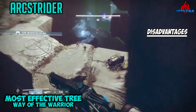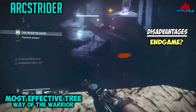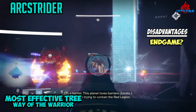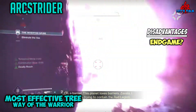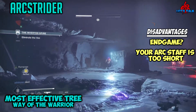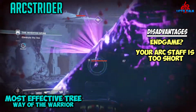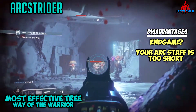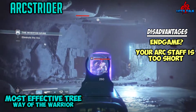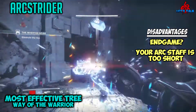On to the disadvantages. First, in the end game — Nightfalls and raids — Arc Strider loses its edge for the general player. Only people who master up-close combat can truly destroy in the end game, and you can die rather quickly, so knowing when to get hyper aggressive and when not to is the true difficulty of this subclass. The biggest disadvantage is that the Arc Staff is too short. It has little to no range, though it is a true add killer — you can clear a whole room of adds quickly. But being melee range hinders you against bosses with one-shot stomps and AOEs. The R2 or right trigger attack has a little range but it just doesn't feel like enough.